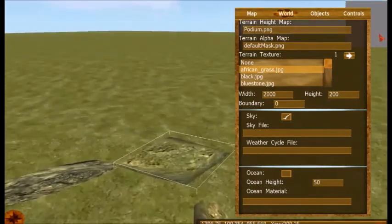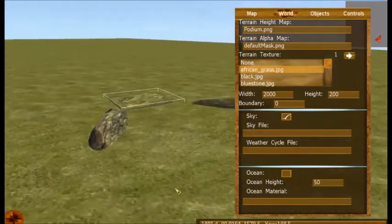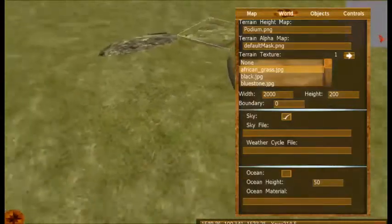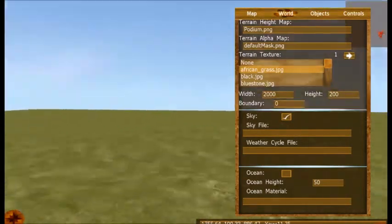Now you do need a height map for this if you want a base, an actual ground, which is basically just a grey blob.